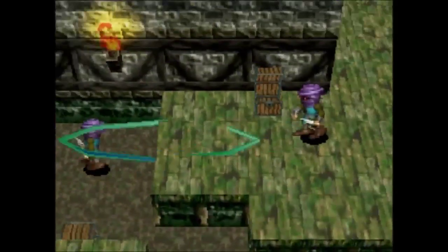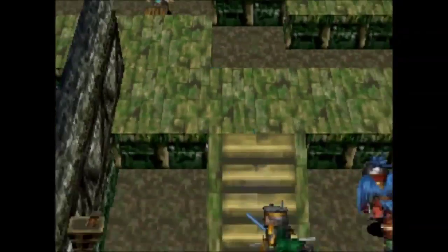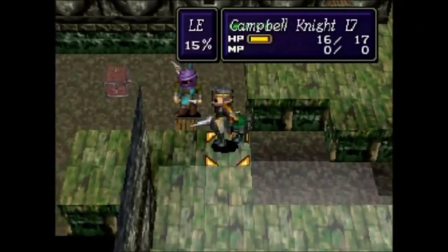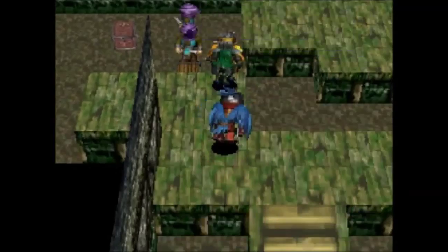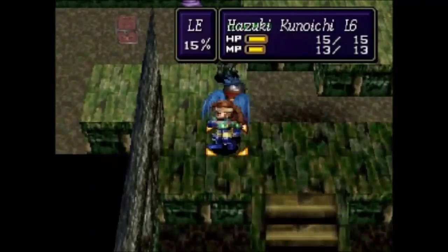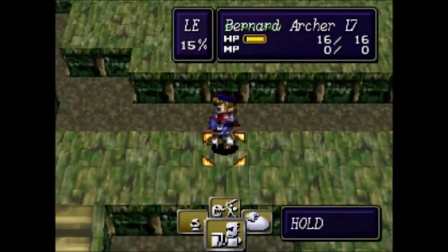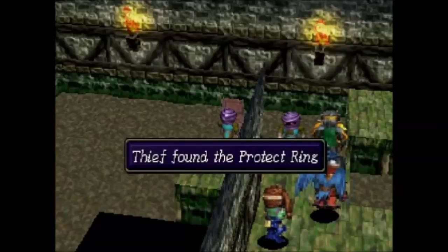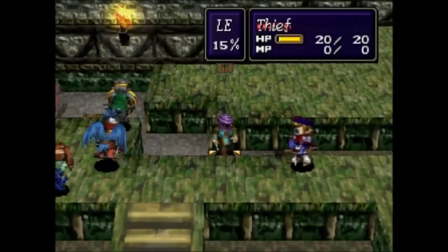Here we have the thief picking up the first item, which is a healing drop. Not too important, but if you're a completionist or actually use healing items, it doesn't hurt to pick it up. But what we really want is what's in those other couple of chests — the mithril and the protect ring. The mithril was already picked up, so they're going to make their break for it, except they're not going to get away, because we have Campbell stationed right there.